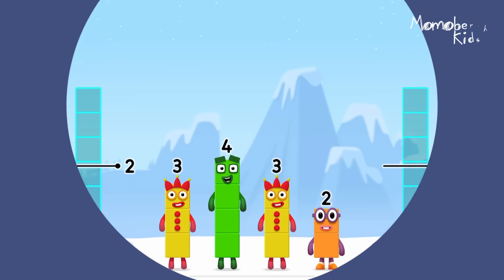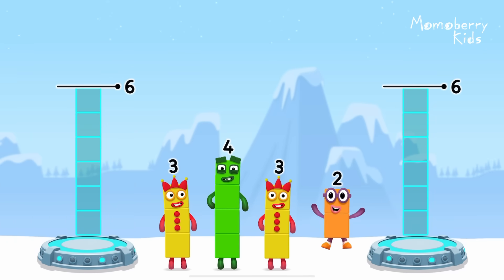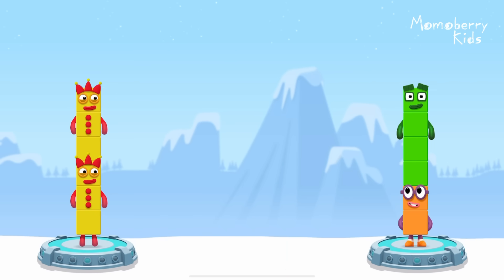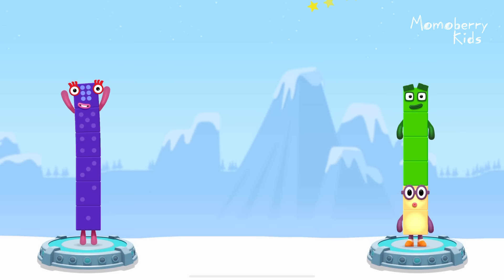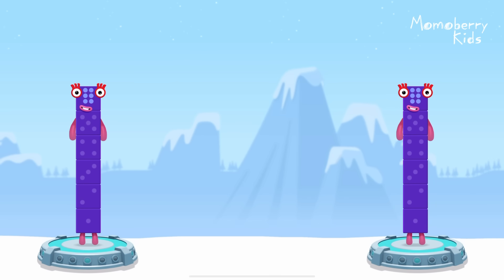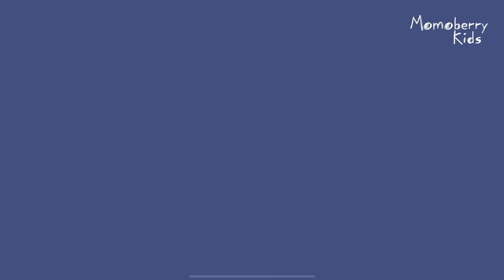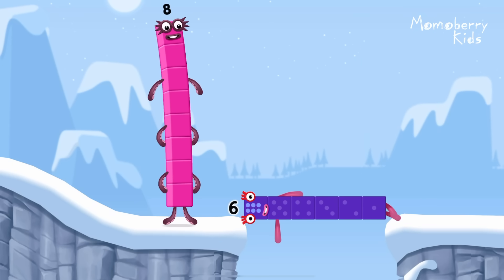Share the number blocks evenly to make two groups of six. Two. Four. Three, three. That's right. Three plus three equals six. Two plus four equals six. Six equals six. Six. Well done.